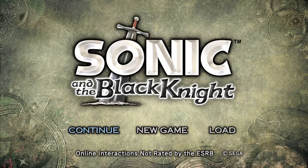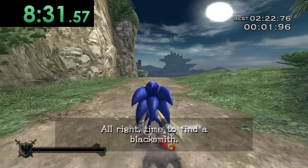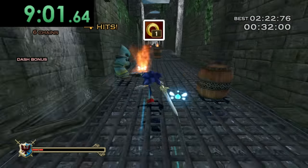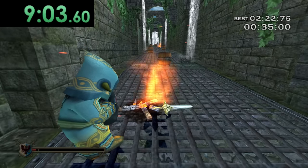Next game is Sonic and the Black Knight. After playing the first couple of stages in Misty Lake, we get to Camelot Castle. Later on in this stage there's an actual random patch of fire which is very convenient — thank you!